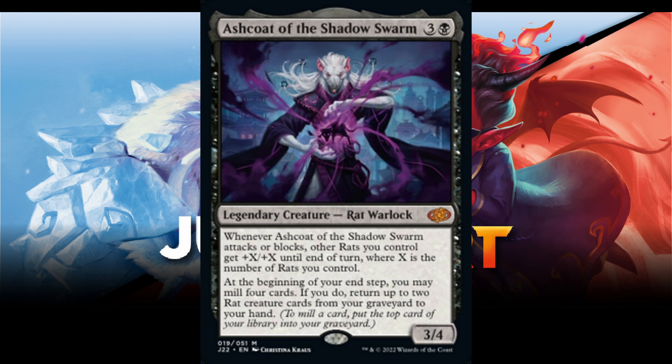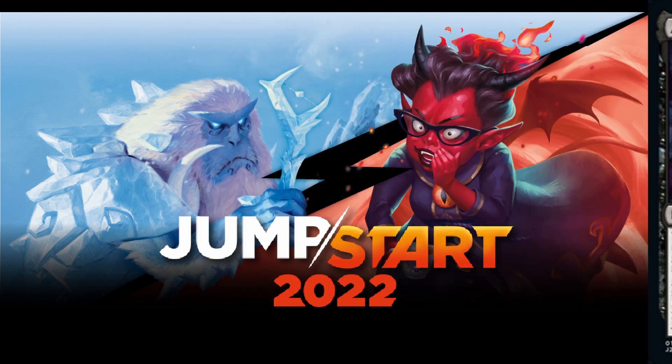This is super cool because it works on so many different axes. You can go hard into Rat Tribal and bring down the beatdown with rats. Then we get to mill, dumping a bunch of cards into our bin. Even if you don't want to run rats, the self-mill is super strong to fill up our bin for reanimation effects. All in all, pretty good.